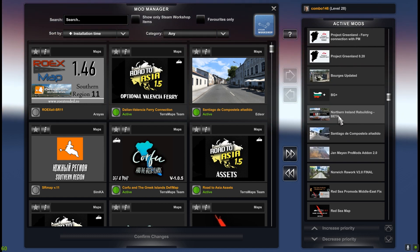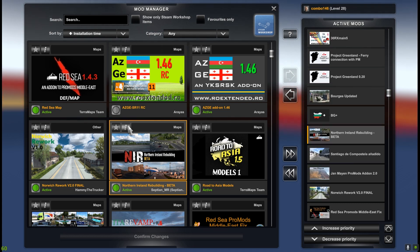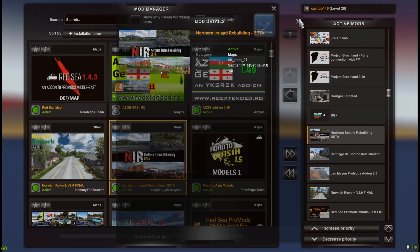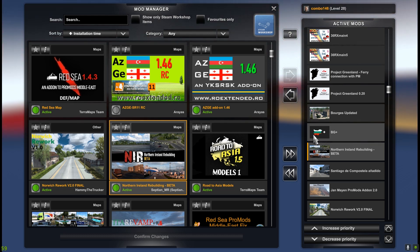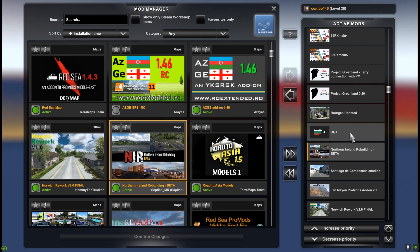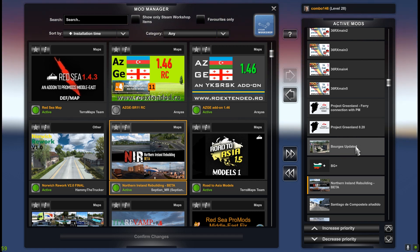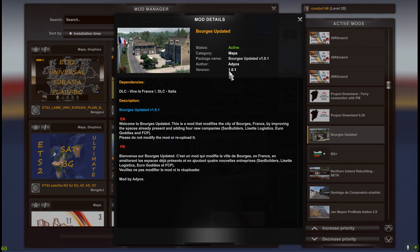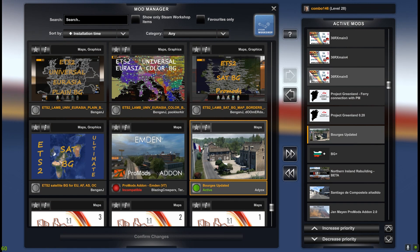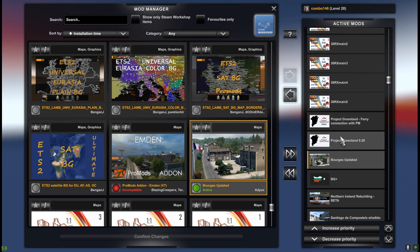A new map in our combo is Northern Ireland Rebuild — it's an early version but it looks not bad. BG Plus is a Bulgaria add-on, also a new version. Porsche is an updated city or region in France — it's not an updated version but it's compatible, carried over from the previous combo at version 1.0.1. Project Greenland 0.20 is an older version but still compatible, as well as its ferry connection with ProMods.